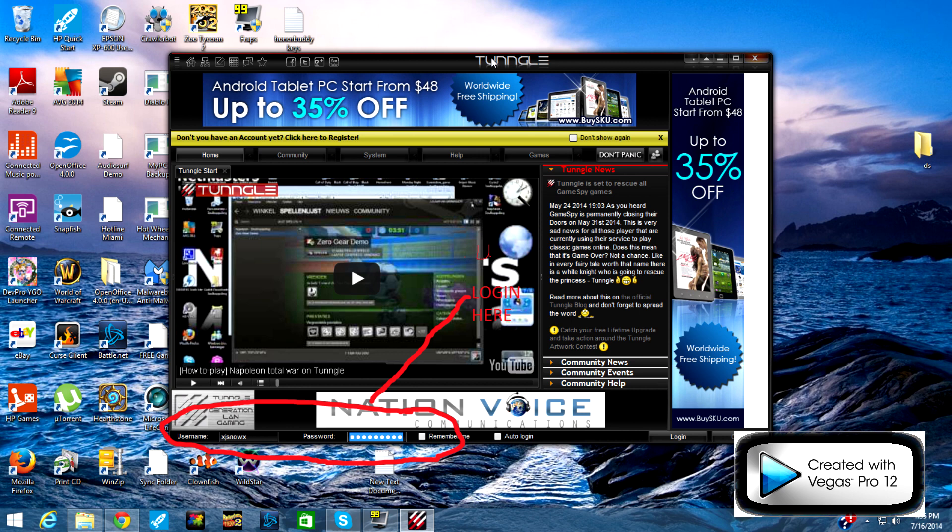This screenshot is really crappy because I have no editing tools here — I'm not at my main computer. At the bottom, you have your username and password. You have to register, make sure you click the email activation link and all that other stuff, and then you're going to log in.